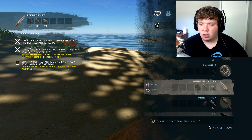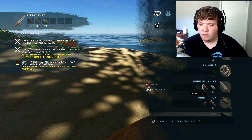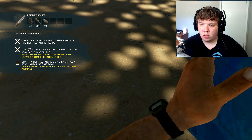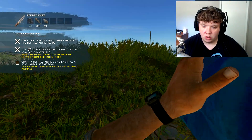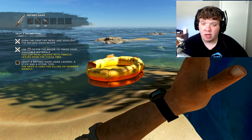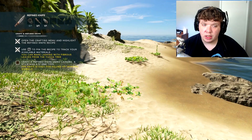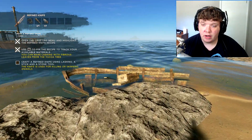How do I get lashing? How do I get rid of this tarp? I am sure this tarp is going to be hella useful, but I need to set it... Can I put it in my inventory on here? So I have to hold O to drop items. The knife is used for killing or skinning animals. Craft a refined knife using lashing, a stick, and a stone tool. I just got to figure out how to get lashing.